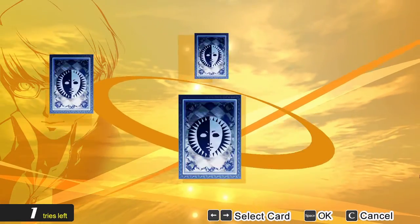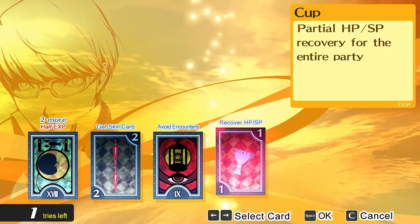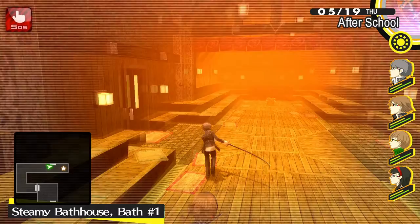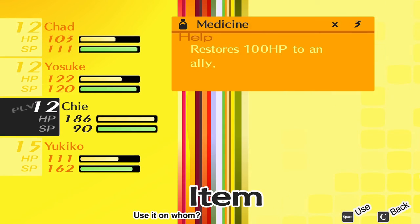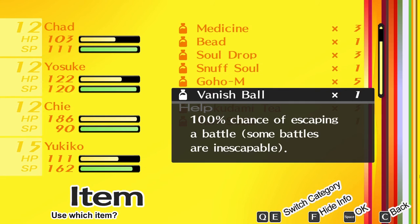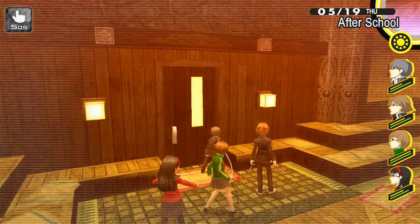Enemies have different weaknesses, and so do your heroes. If you hit an enemy's weakness, they will go down — and what that means is, until their next turn, they will be more susceptible to attacks. What it also does is, if you can manage to down the entire enemy team, you'll get something called an all-out attack. That is when your entire team rushes in and deals a massive amount of damage, at no cost to you, and it is highly beneficial.